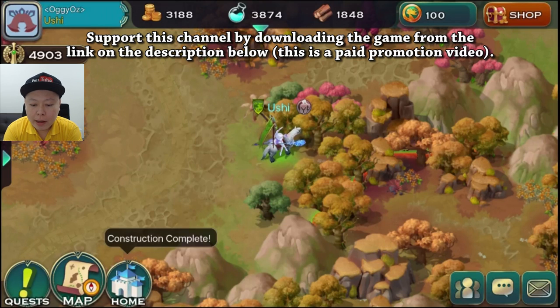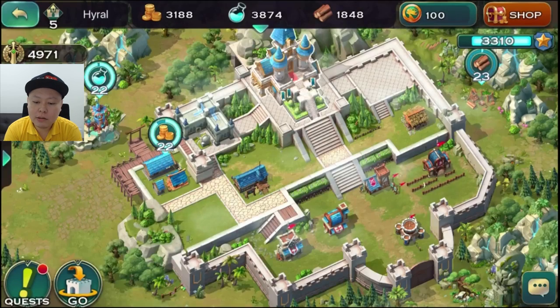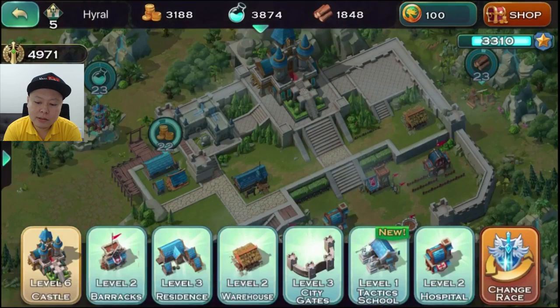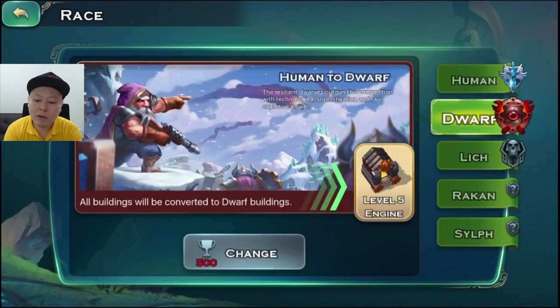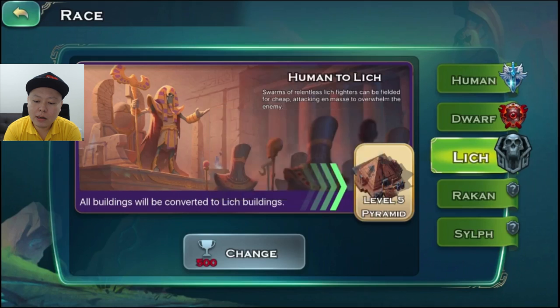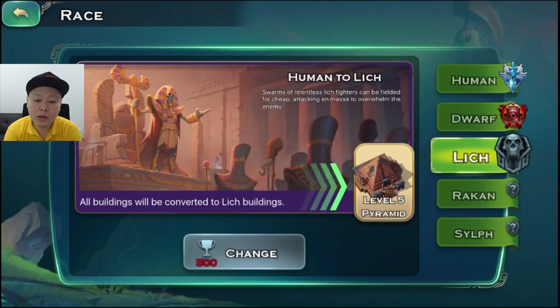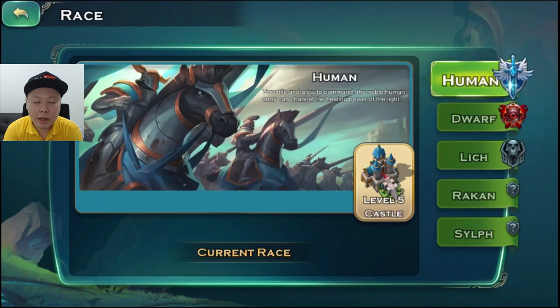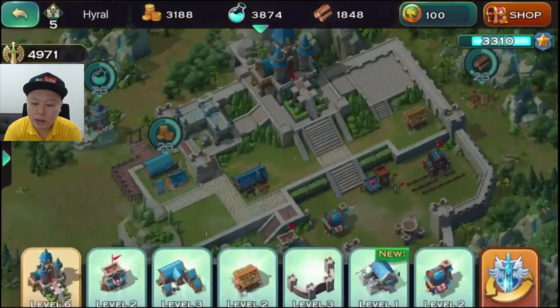I am controlling one of the five races in this game, and there is a town system. You can change race if you want to — there are five races: human, dwarf, lich, Rakan, and Sylph. Rakan and Sylph are not available yet, coming soon, because this game is still very new, released on June 6, 2017. I am currently using the human race, and if I change to another race the castle will look different.